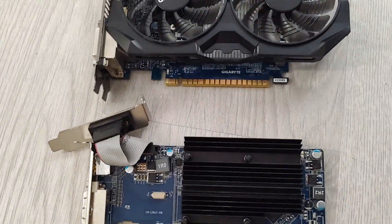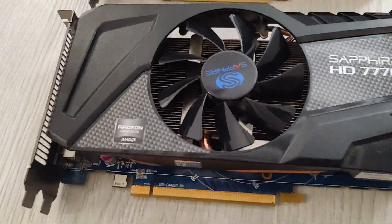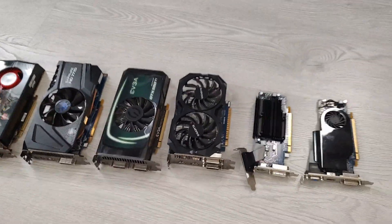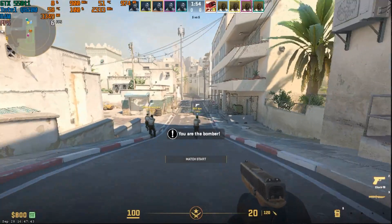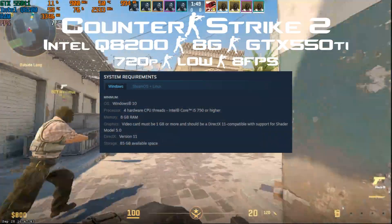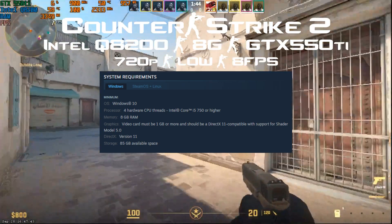CS:GO, which became CS2, has new minimum requirements. Today we're going to check out the one gigabyte GPU that supports DirectX 11 and Shader 5.0. The cards that meet that minimum requirement from my collection are these. Welcome to Respond PC, I'm Dunk. Let's dive in. The minimum requirement is four hardware CPU threads minimum.